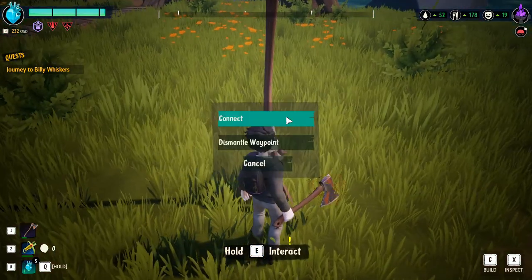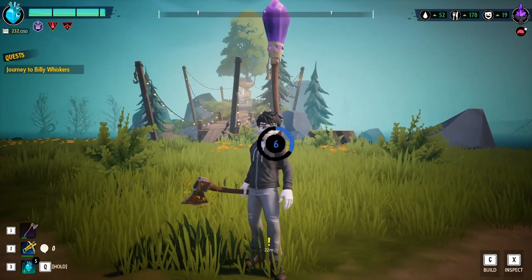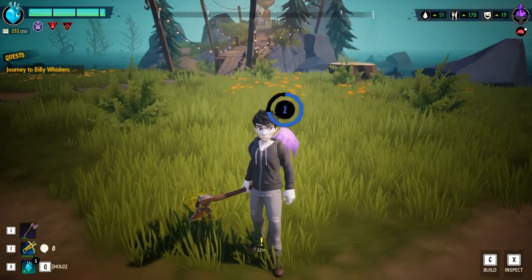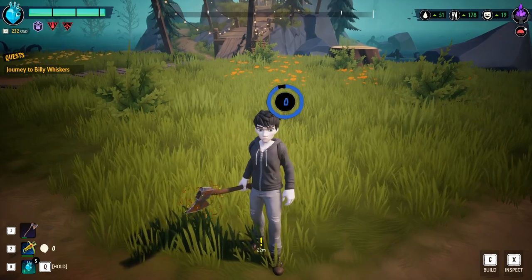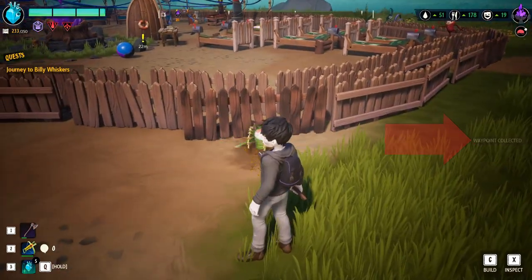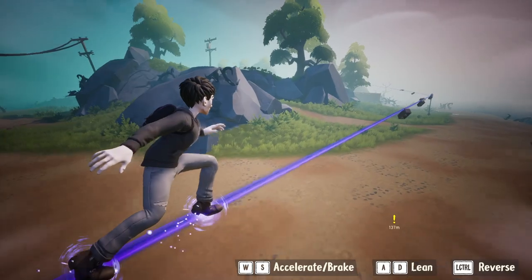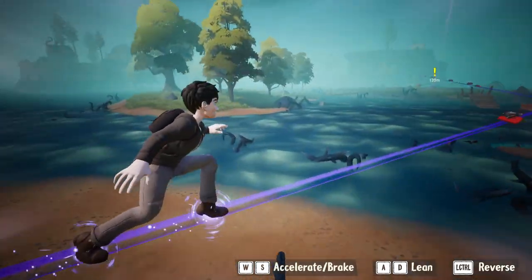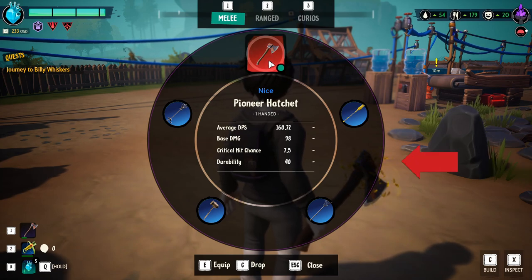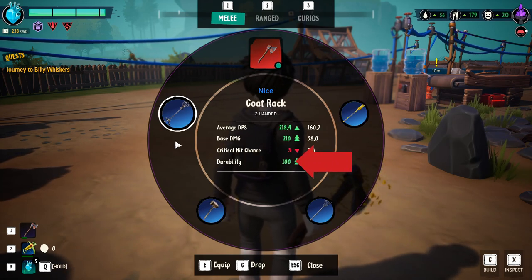Before you leave the area you're in, pick up your waypoints. You actually get your waypoints back when you pick them up. This is not only useful for picking them up and placing them back down to get their placement just right, but it's also very useful for ensuring that you don't have to recraft a ton more waypoints when you move to the next area. You'll have a bunch already stocked up and ready to go.